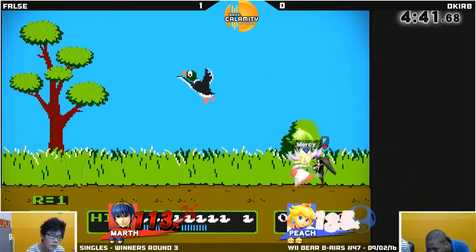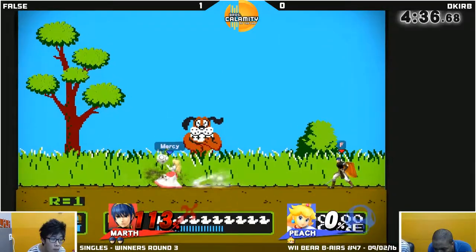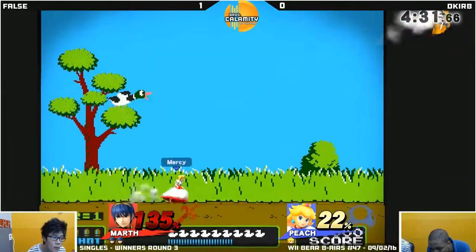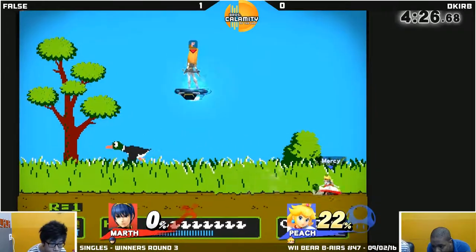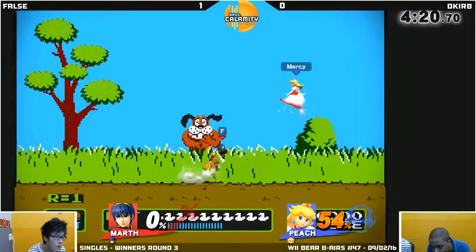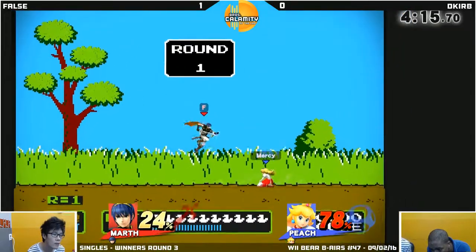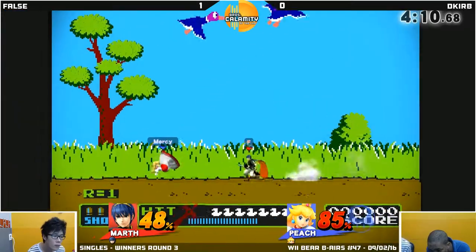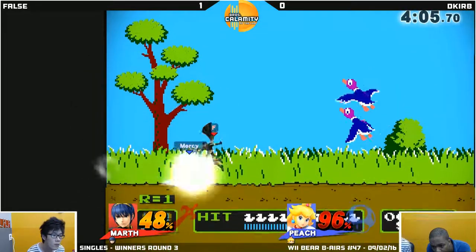D-Curb will find his way back on the main stage, but a missed Peach Bomb and an up throw from False will send D-Curb onto his final stock. He's starting to be a little bit more rushed down. A great Up Smash from D-Curb will make it just about even if he can find his way to tap on a little bit more percent, but False is not giving him any opportunities to do that. Peach Bomb will send him out to the side of the stage, but a good neutral will reverse that, and D-Curb is forced to the top of the tree.